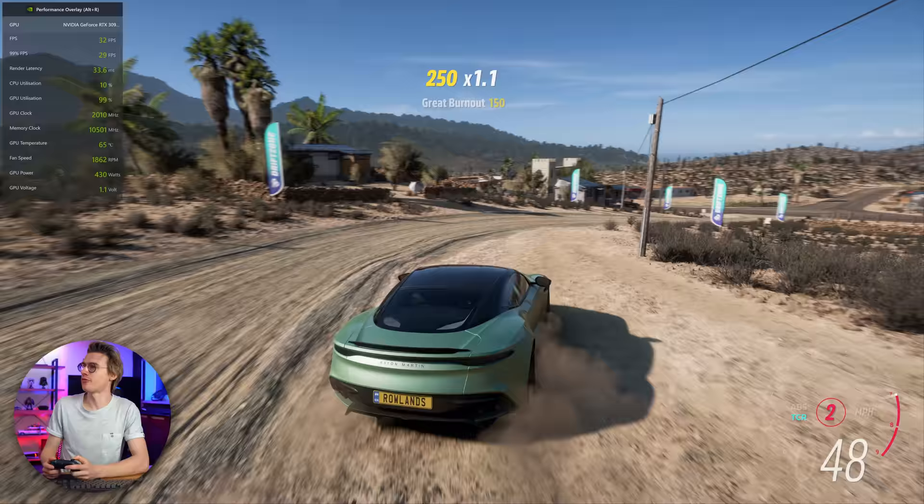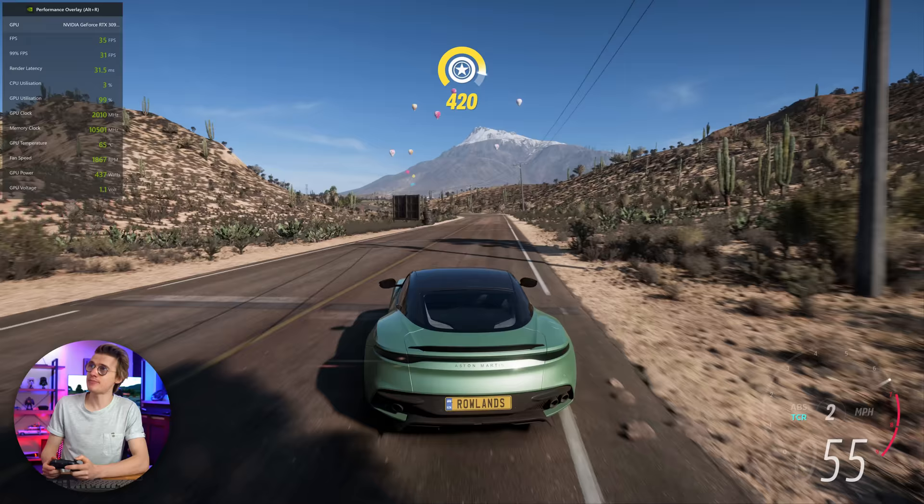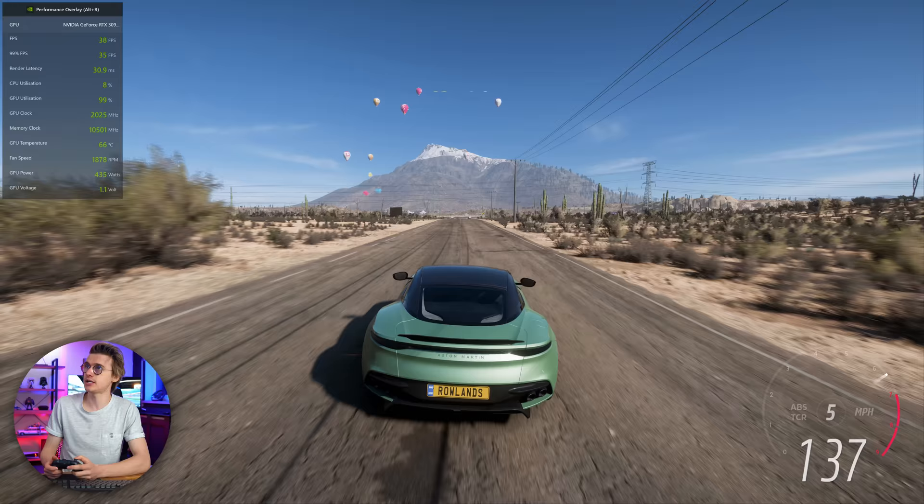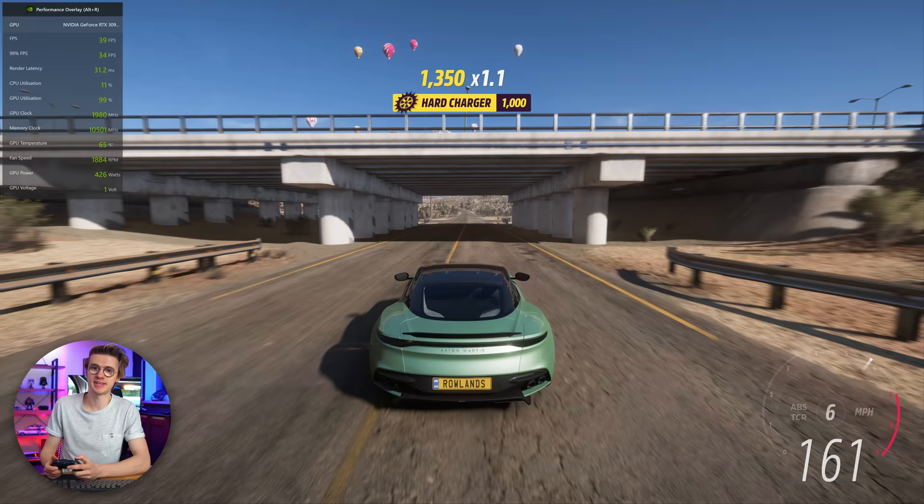So here we are just off-roading in an Aston Martin — another realistic element of Forza Horizon 5. Currently the FPS is around 30, which if you think about it as a console gamer, you would think this is pretty much perfection, because if you've had a PS4 you've played at like 900p 30 FPS for literally ever. So it's actually playing pretty well, like an incredibly futuristic gaming console that we might see in like 10 years' time.